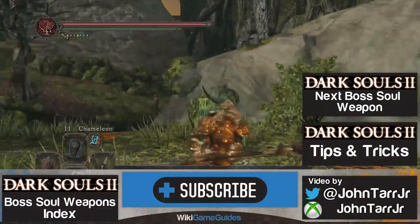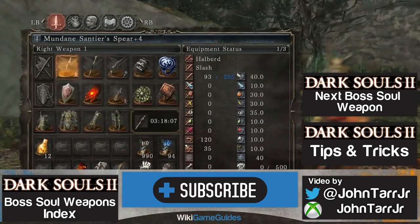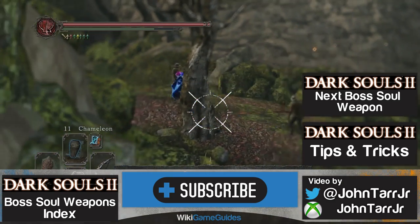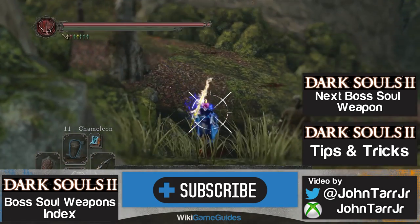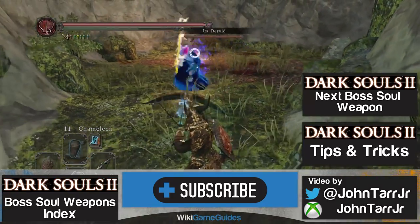I was going to invade somebody but I can't use the bonfire, so I think I'm going to get invaded right now. I put a magic infusion on this, so let's see if I can get a kill. I have magic arrows and normal iron arrows. I don't really like using bow and arrows in duels, but what are you gonna do?